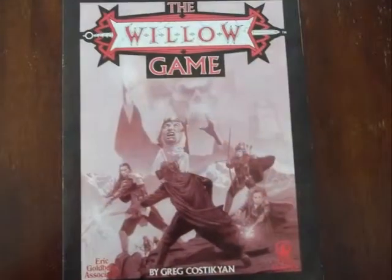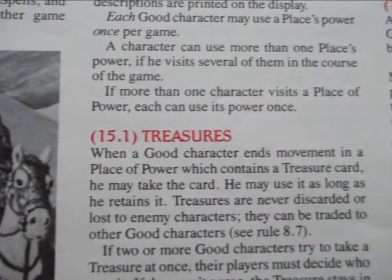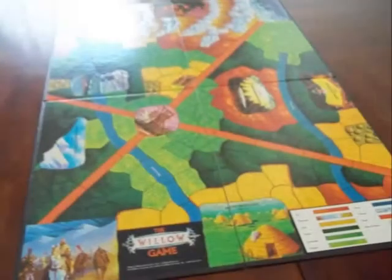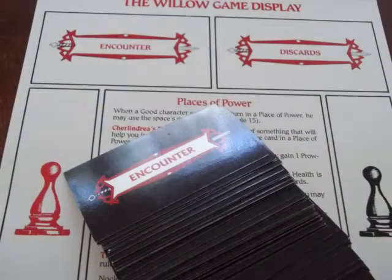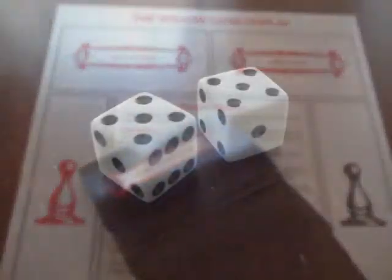Inside the box you get an instruction booklet written in the style of the 80s, a game board, six character cards and their standees, two pawns, 144 cards and a card display, and of course, two dice.